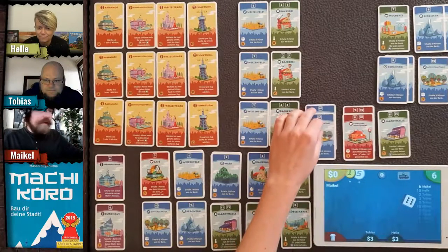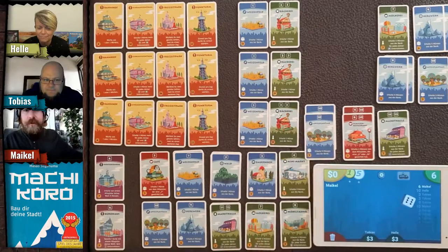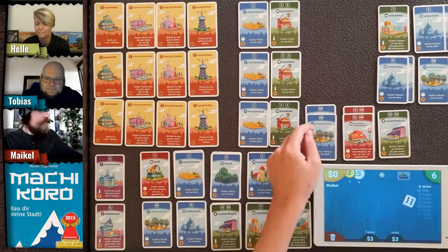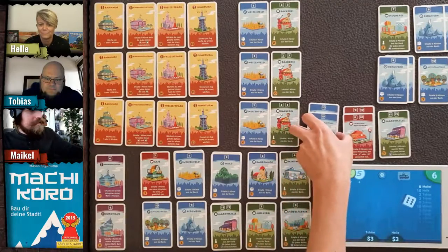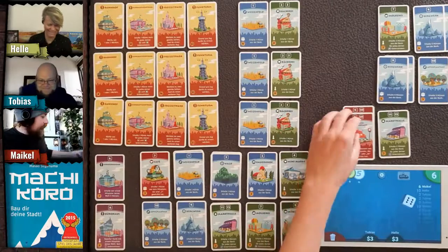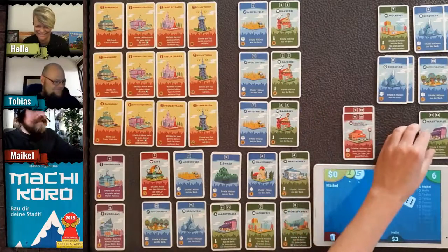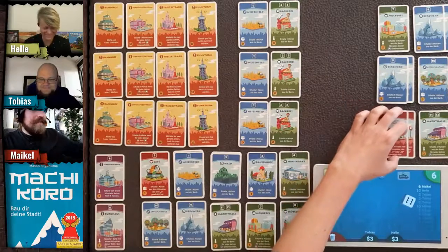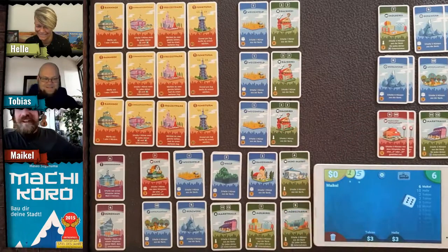The blue cards are very strong in a three-player game — for every player that joins, they get even stronger. But I think I'm going to discard these and keep the restaurant, because you two are not going for red cards. I really want to give you a hard time in the game, even if I lose.